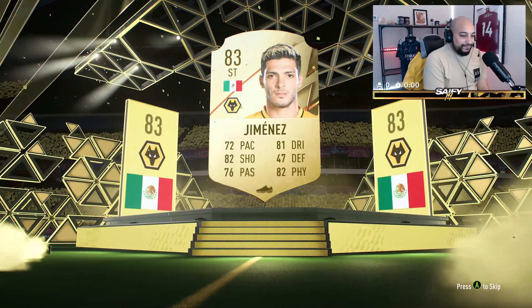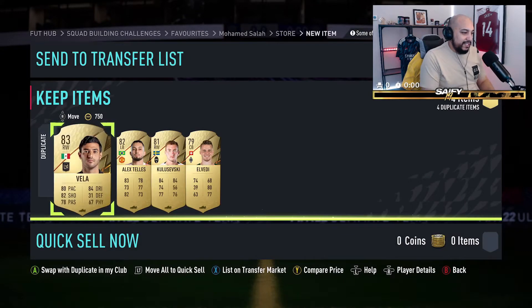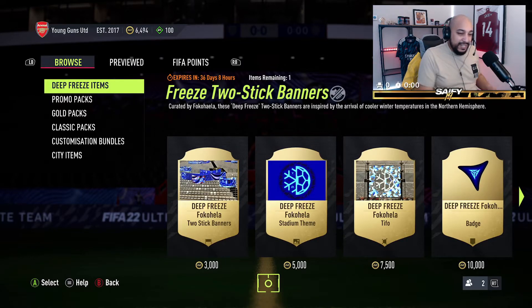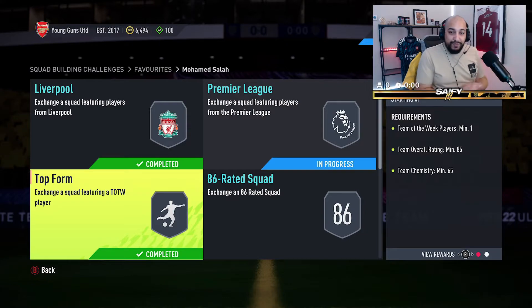Oh it's a board! It's a Mexican board, it's Raul Jimenez! I can't say our pack luck's been bad on this account - we have packed some good players. A lot of dupes there as you can see, Carlos Vela again, but there you go. That's another segment done of the Mo Salah SBC.